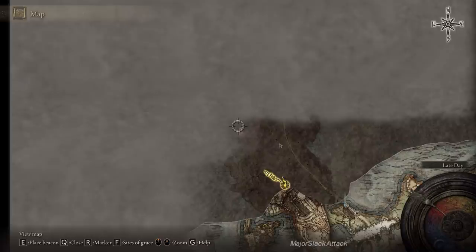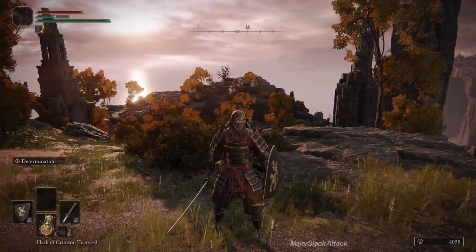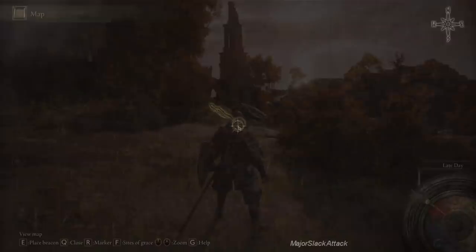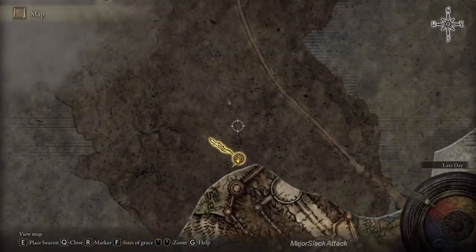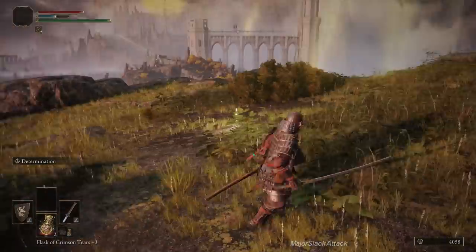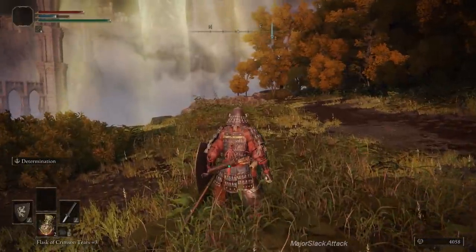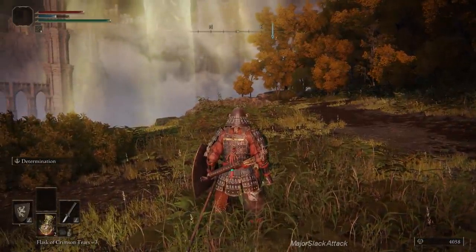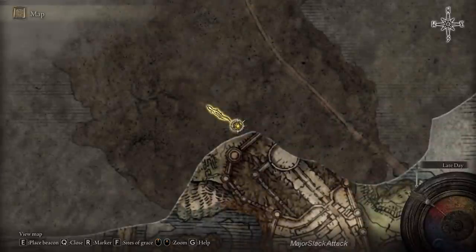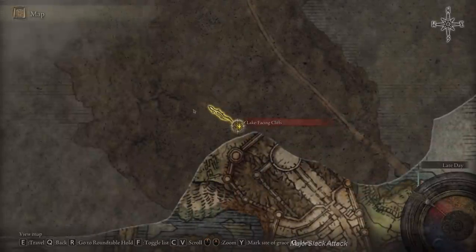What is wrong with my game here? I think the game crashed. The game crashed on me. Okay, I'm better now. That was unusual. So like I said, we've got this site of grace discovered here, we have an entry into the Liurnia of the Lakes district, and we'll table this for a later date. Let's continue. We also have the recipe for stanching boluses — I'm going to show you how to farm all the ingredients.